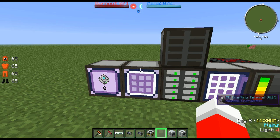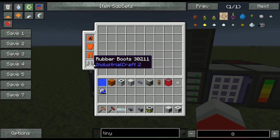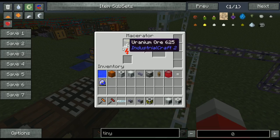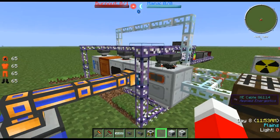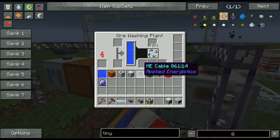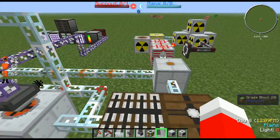Another thing to note is if you're going to be working with uranium, please wear a scuba helmet and hazmat suit and leggings as well as rubber boots. You'll take some ridiculous damage if you're not wearing those. Uranium ore on its own doesn't really matter if you hold that, but anything beyond that — like crushed uranium ore as well as purified and so on — those actually hurt. I do know for sure enriched uranium is very bad for you.